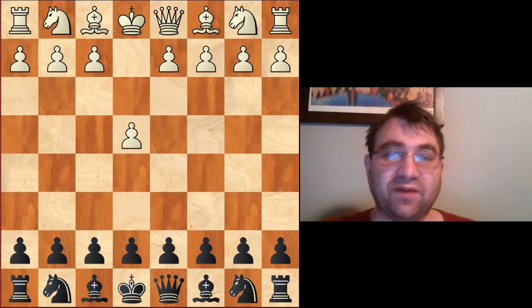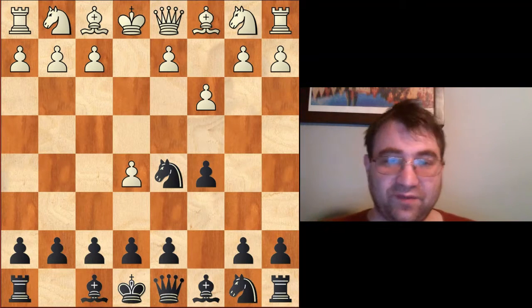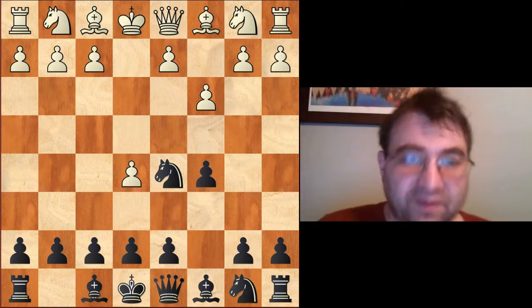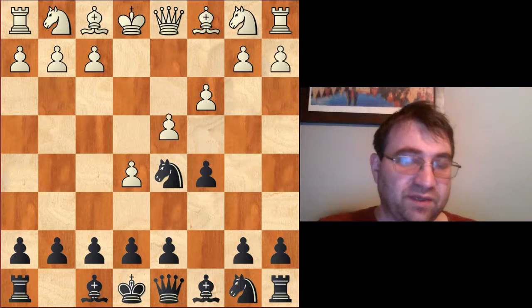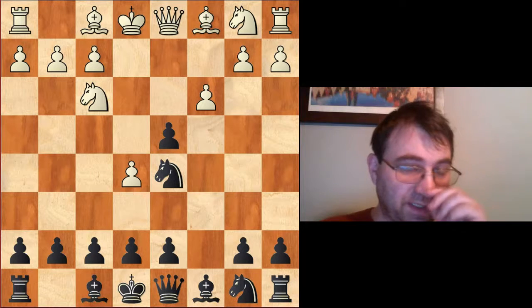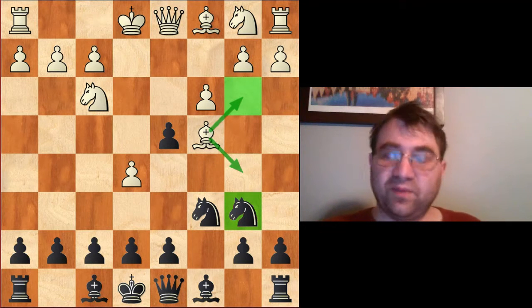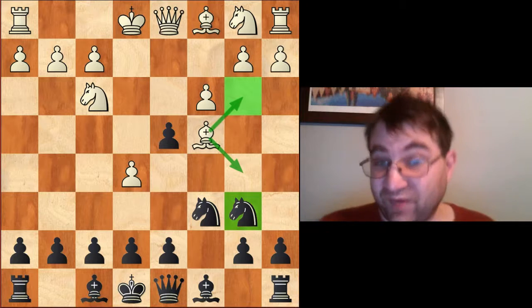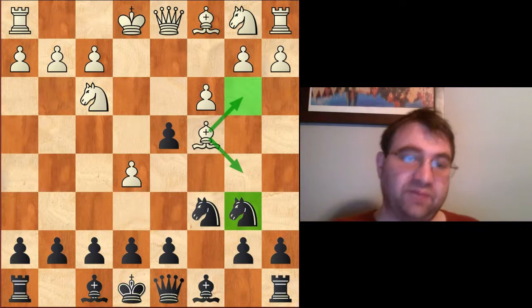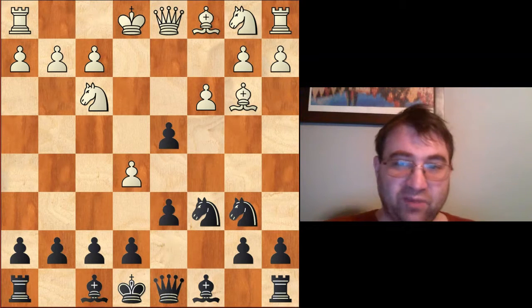If we want to at least try to equalize or at the very least just not end up that much worse: after e4, c5, we're going to have c3. This goes into the Alapin — knight f6, e5, knight d5. Now instead of doing early craziness with g3 or anything like that, we're going to dive right into the main line. We play pawn to d4. Black should capture, c takes d4. Then white tries knight f3, knight c6, bishop to c4, knight b6. The modern move is no longer bishop b5, since that basically completely equalizes for Black, but instead retreating this bishop to b3. The main move here is just to play pawn to d6.